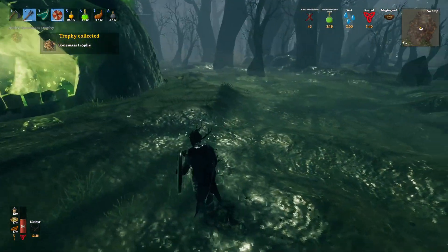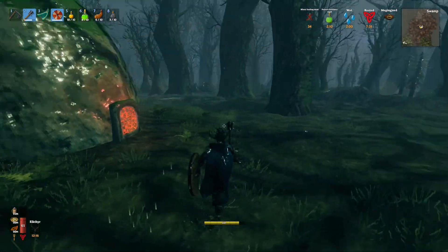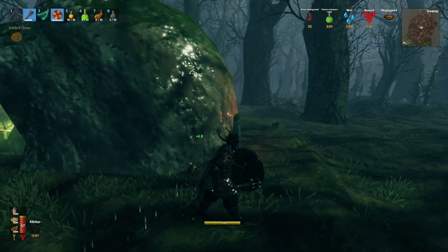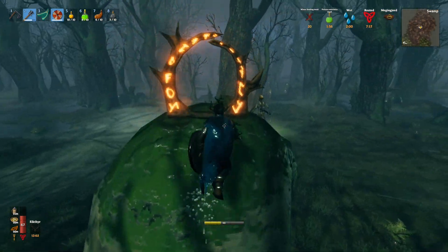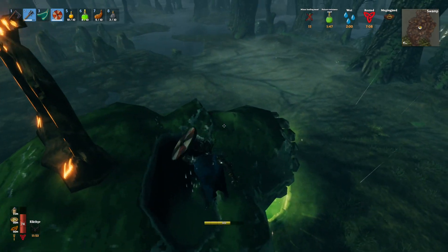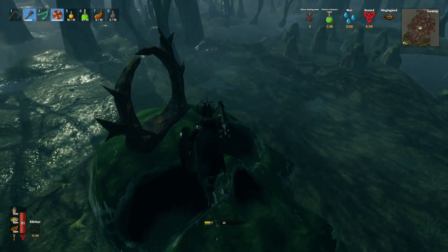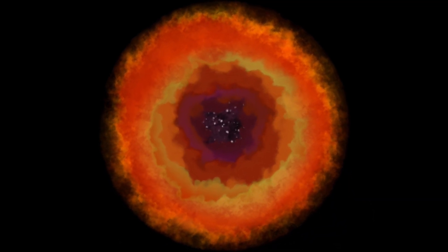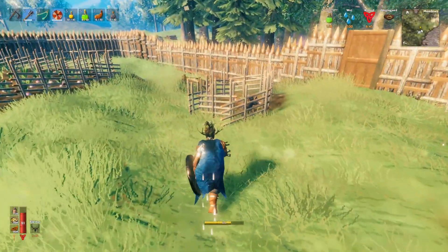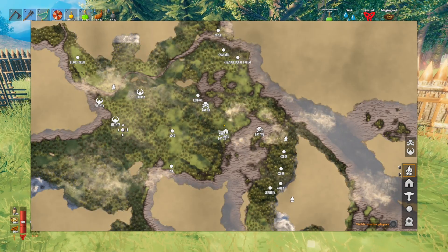Bonemass dropped some nice loot — this really wasn't too difficult at all. Now let's kill this last little green friend. Bonemass is really easy. We are back at base and Josefina is okay. At this point you just need to go to the center and unlock our next power.